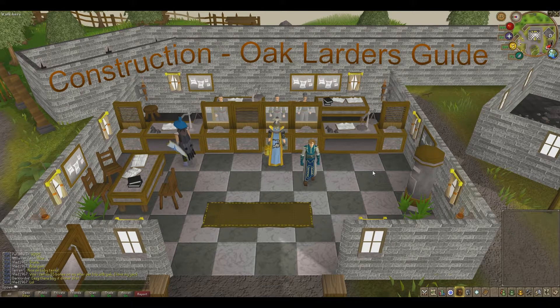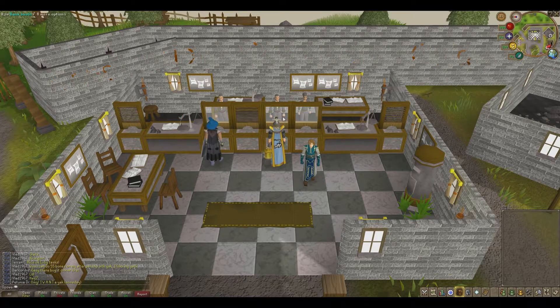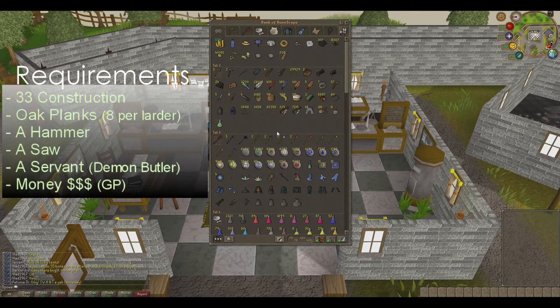Hey everyone, this is just a quick guide on how to train the construction skill using the Oak Larders method. To build Oak Larders, you're going to need Oak Planks — eight Oak Planks per larder. You are going to need a hammer, a saw, as well as a servant, which can be hired from the Arjun Servants Guild.